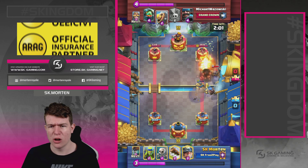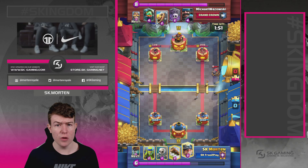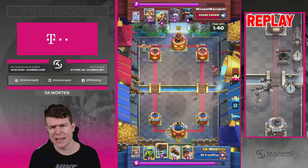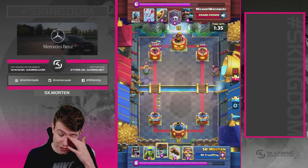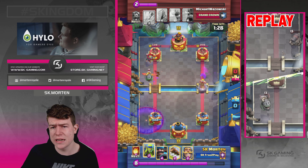Going into this game, after seeing his deck I'm counting cards: I saw the Inferno Dragon, the Mortar, the Arrows, and the Cannon Cart — so it was already obvious he's playing a Mortar Graveyard deck. I went with the Wall Breaker here just to make him spend some elixir. Then I see a big push on the left — I knew he had a Graveyard there, and that's a really bad position for me.